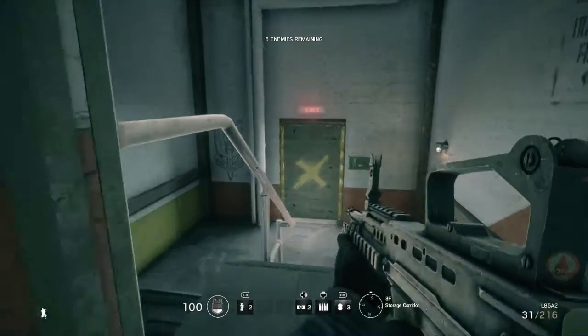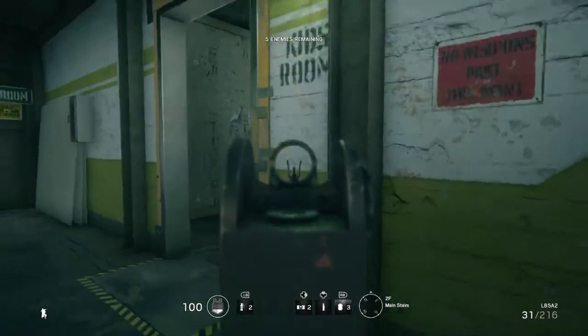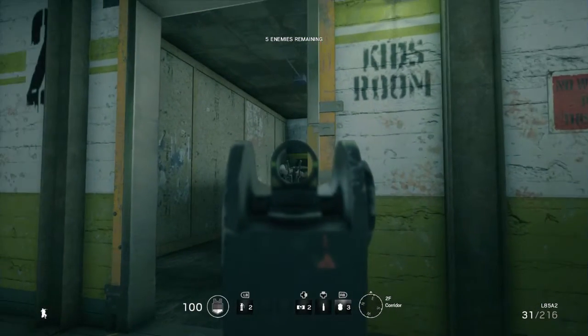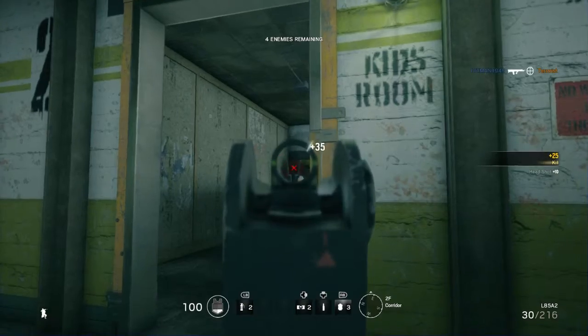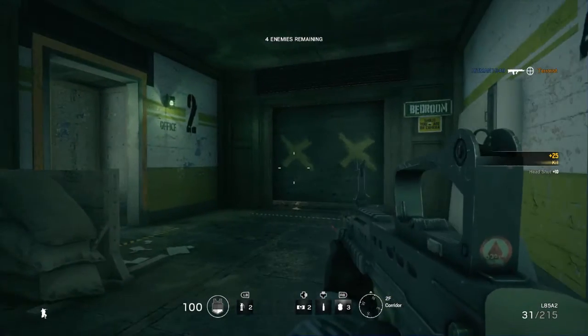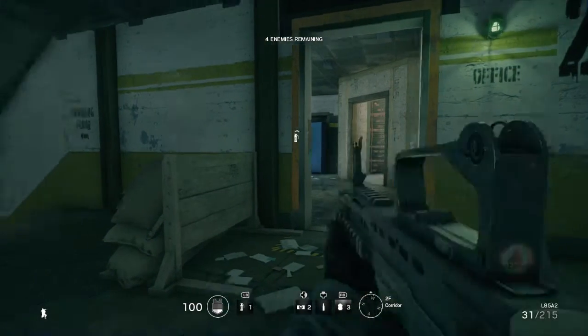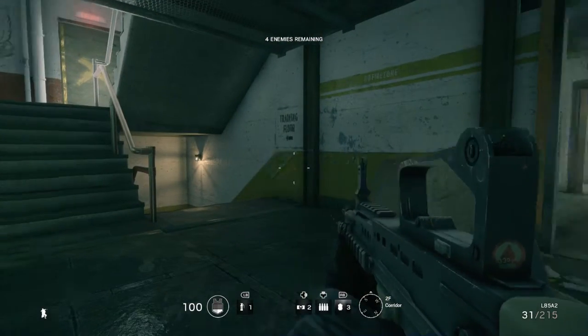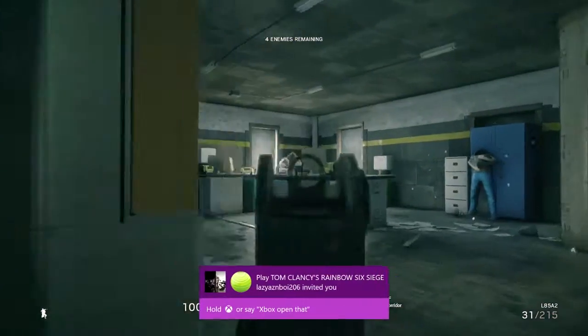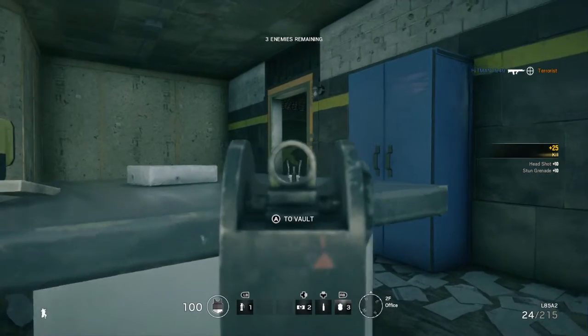Make sure you have your SA80 on single. Turn around this corner — this guy will be right here. Blast him in the head. Three headshots — fantastic. Then, if all goes well, you'll be able to throw a grenade without anyone noticing. Aim for that little corner right there to make sure the guy gets flashed. Either way, you light that guy up just fine. I did this live on Xbox.